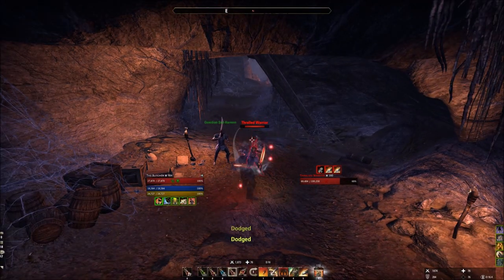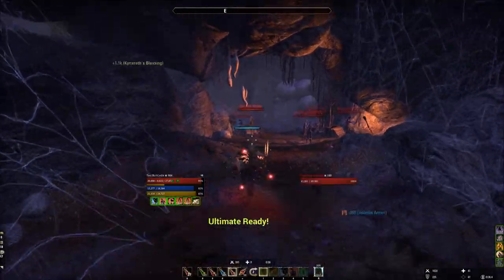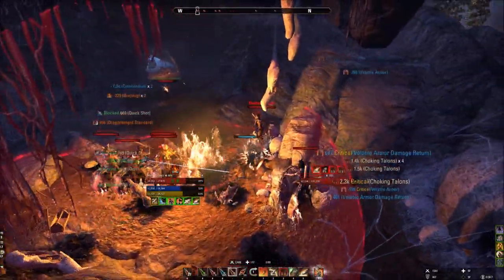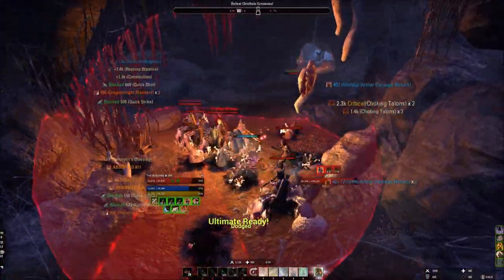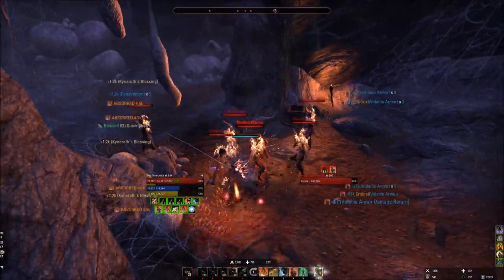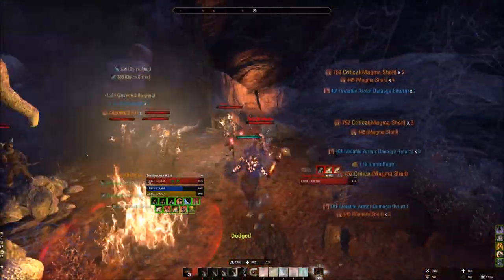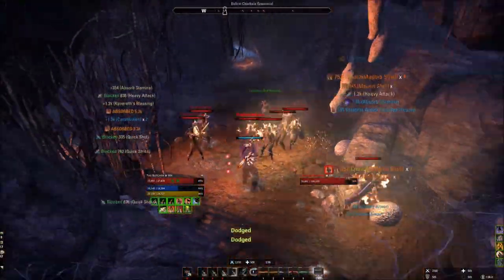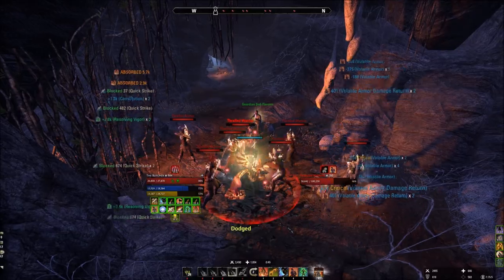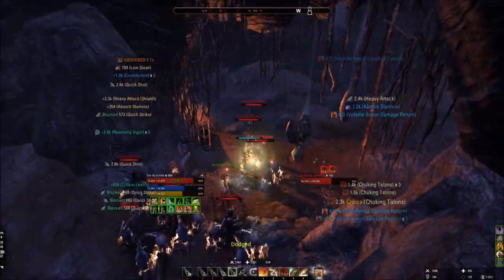Now let's show how to manage resources. I'm in Spindle Clutch. I got a snare on me — put Shuffle on. The very first thing: I have a potion up, so my first instinct is always to use a tripot first to get resources back. Maintaining buffs, giving myself a little self-heal. I'm rooted in place so instead of a dodge roll I cast Shuffle. Stamina getting low, so a couple of Igneous Shields. Now it's time for ultimate — I hit Magma Shell, so I don't really need to block unless a heavy attack is coming. That gives me time to get stamina back. Getting resources back, debuffing a couple times, Heroic Slash going to generate ultimate. Igneous into a heal. Choking Talons for AOE damage and debuff. Igneous Shields — light attack to get resources back and see how fast ultimate comes back.